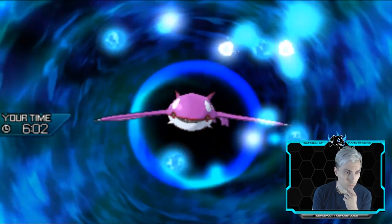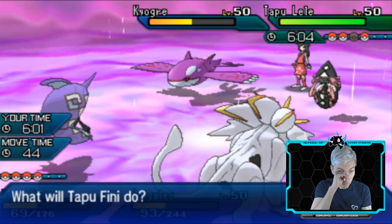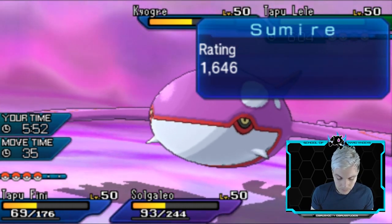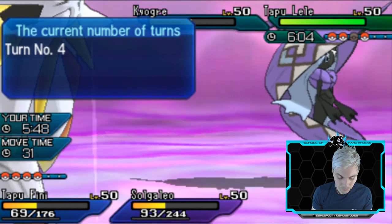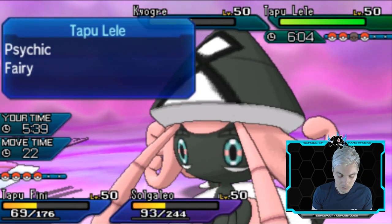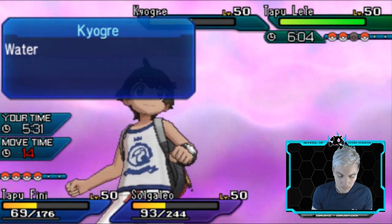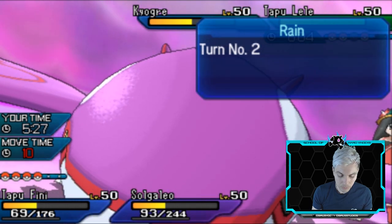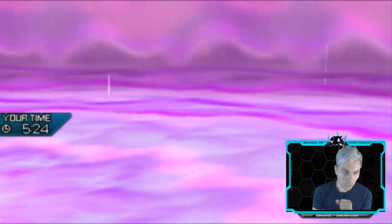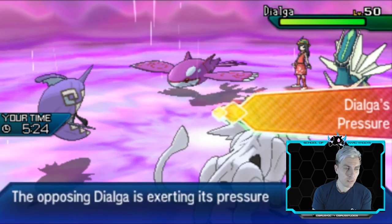The Origin Pulse does big damage to Solgaleo. I really want to Heal Pulse Solgaleo but consider Wide Guard since Tapu Lele is likely to go for Thunderbolt into Fini. I decide to Wide Guard and hope Lele protects from Solgaleo's attack — and it works. We get the Heal Pulse off into Solgaleo, which is super huge for us. Wide Guard proves very useful here.